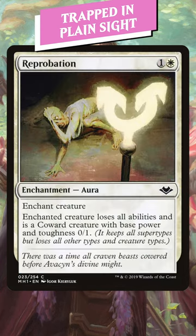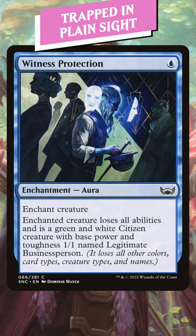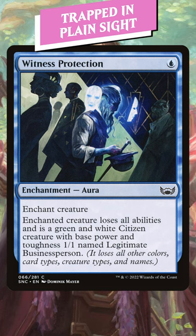All the other ones are fine tempo plays, but they're just too easy to kill. Like Witness Protection — a single mana is great, but it's really easy to get rid of a 1/1 legitimate businessperson.